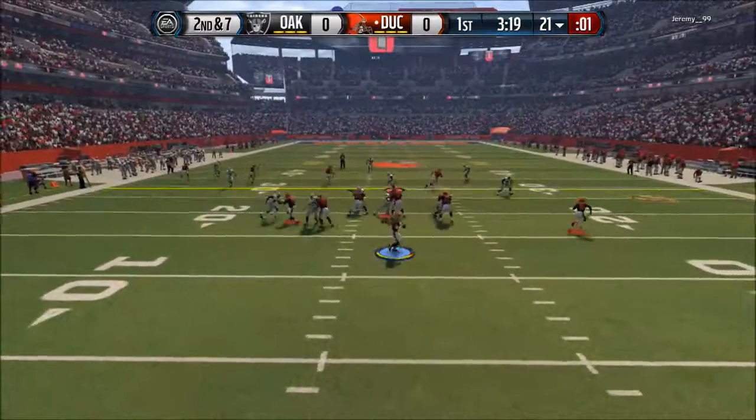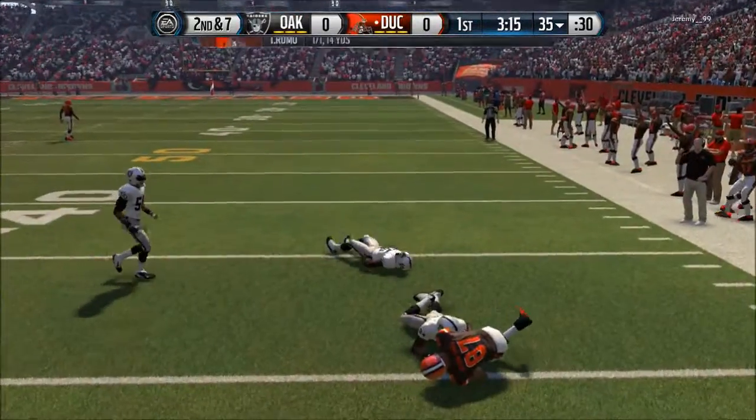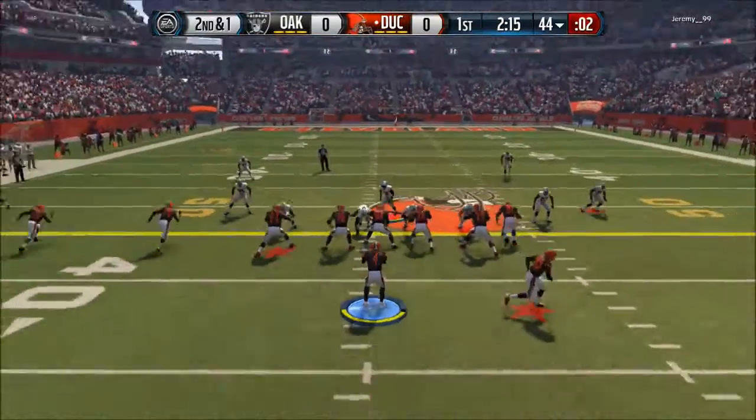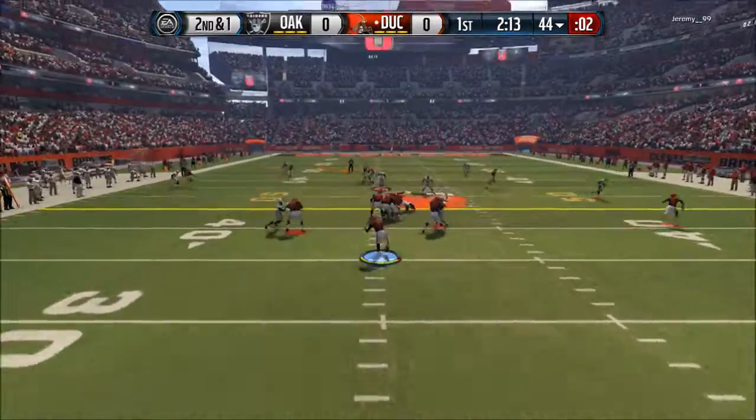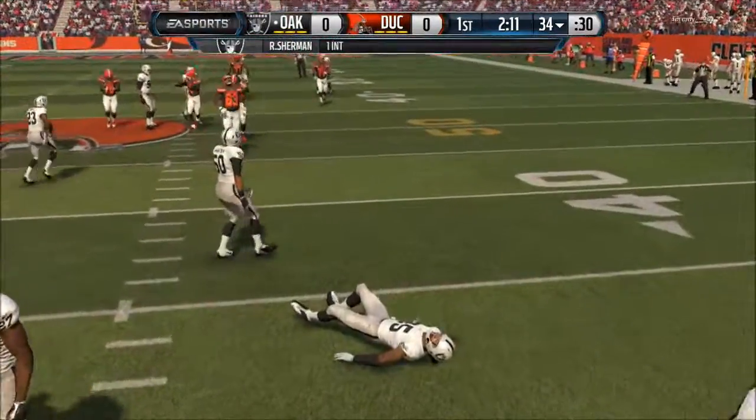He gets the ball, 2nd and 7 early on in the drive. Finds Austin Seferian-Jenkins and he picks that duck out of the sky. A few plays later, drops back, looks, throws it — Sherman reads the eyes of the quarterback and that is a pick.